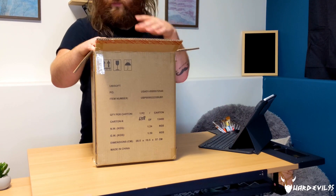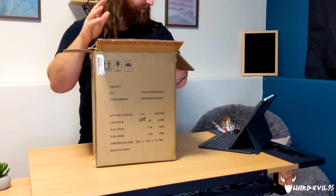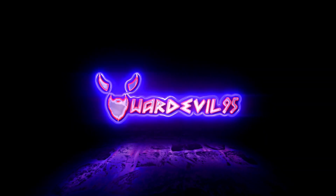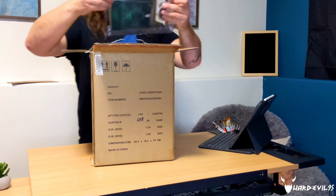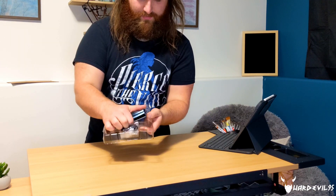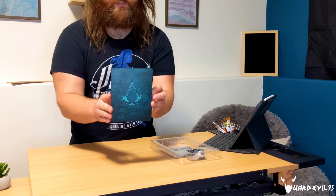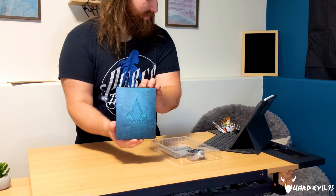The Ultimate Edition comes with everything — all the in-game goodies. We've got an exclusive steelbook, in-game soundtrack, three lithographs, and a soundtrack. I'm a huge fan of steelbooks — I love steelbooks. This is probably the biggest reason why I pre-ordered this edition; this is the only one that comes with a steelbook.